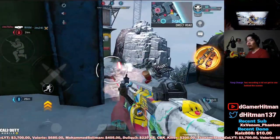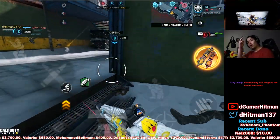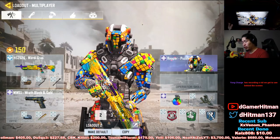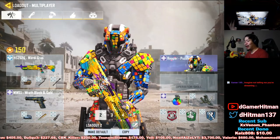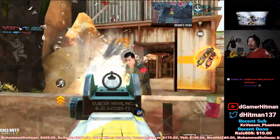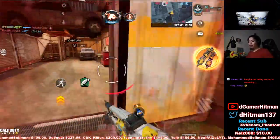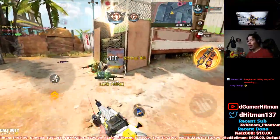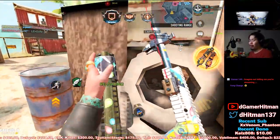The HS2126 is one of the fastest reloading shotguns in the game, and I run fast reload on it to make it even quicker. That said, it's still not great because it doesn't have the same one-tap potential as the guns higher on this list.